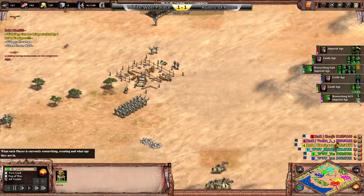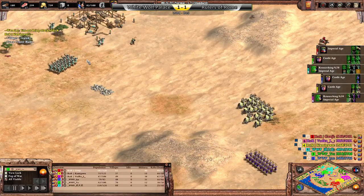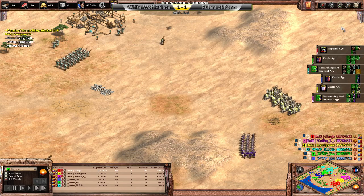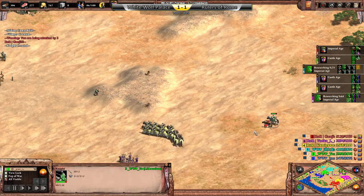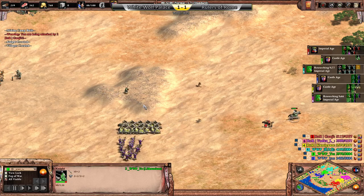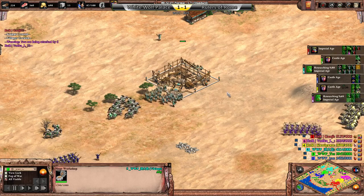With all of these custom maps, it's not like the DE versions where in 3v3s you have six to seven relics or something. No, you just get five — like every other map in the history of AoE 2. RIP that monk. We hardly knew ye.